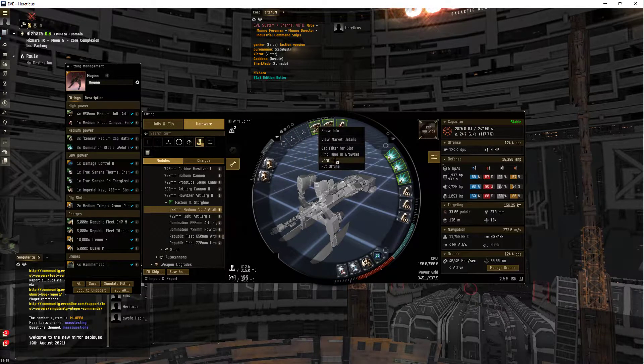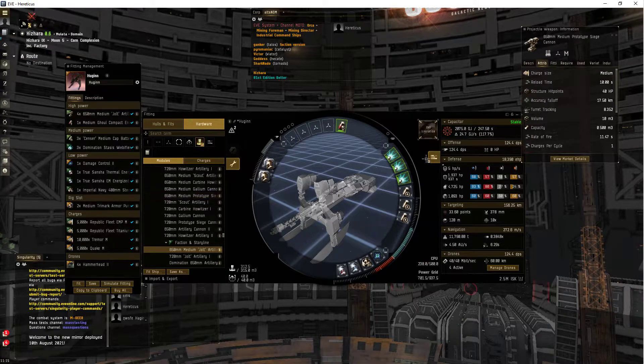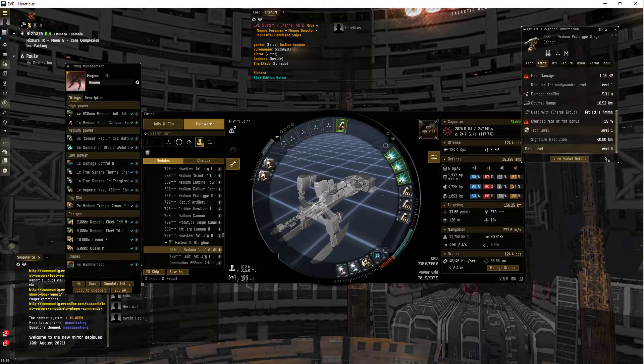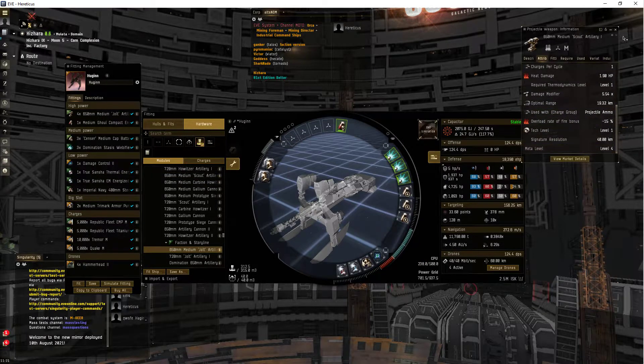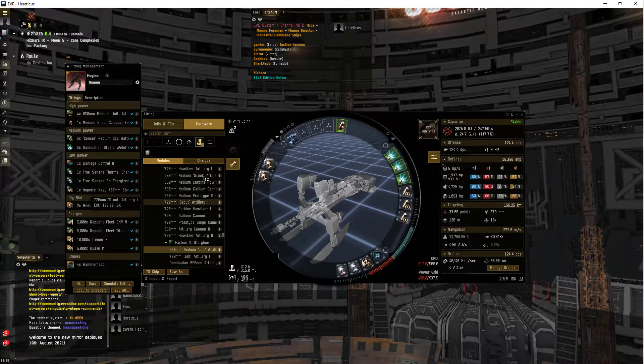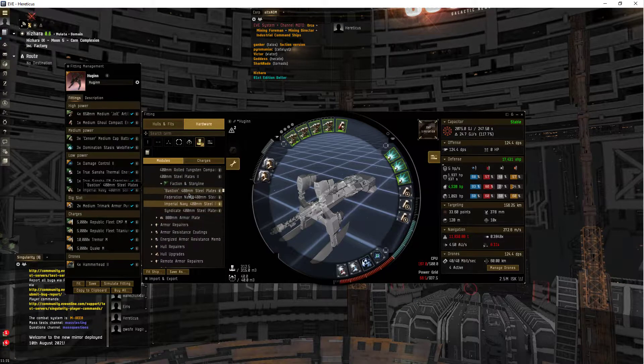I don't really need these to be tech two, honestly. Is it Scout? Metal of three. I'm pretty sure it's Scout. Metal of four — there you go. 53. Find type. Unfit. Can I use Detect Two? Detect two — that'll use 40.